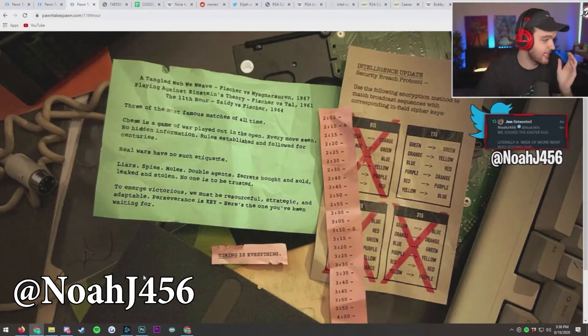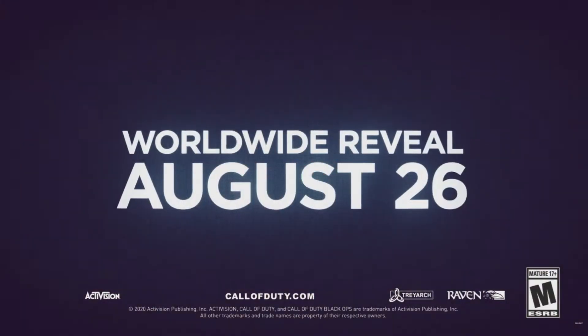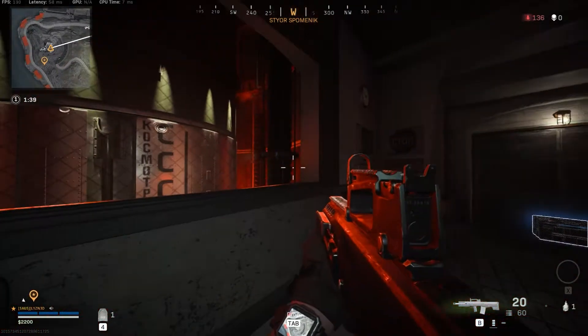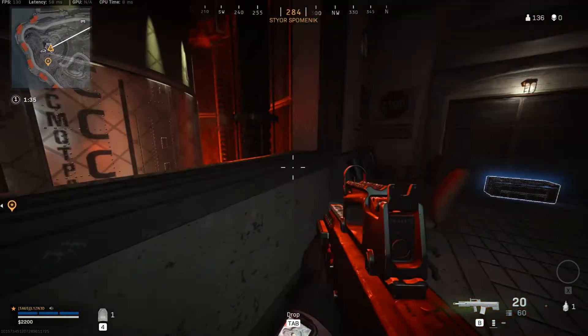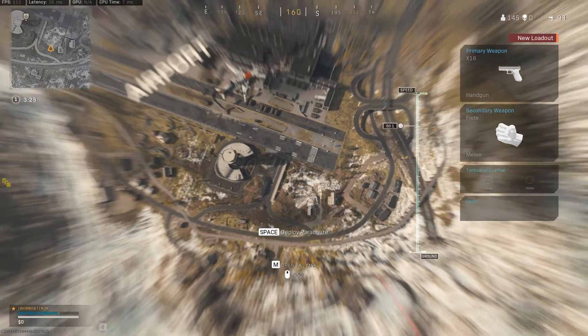After decoding all the many puzzles and ciphers found throughout all these easter egg locations, it was finally discovered that something is happening on August 26th. No one really knows what it is, but many are speculating that a live event having to do with this nuclear warhead will take place in-game in Warzone on the 26th of August 2020.